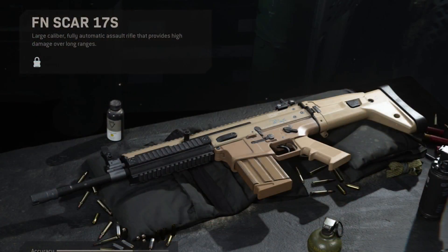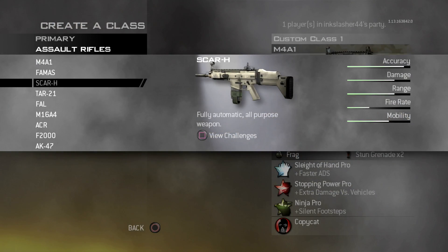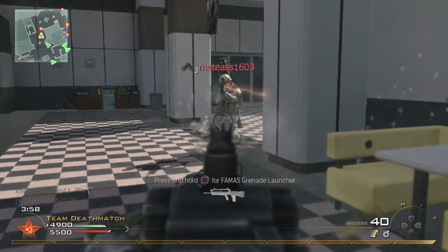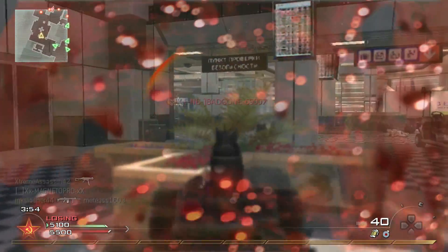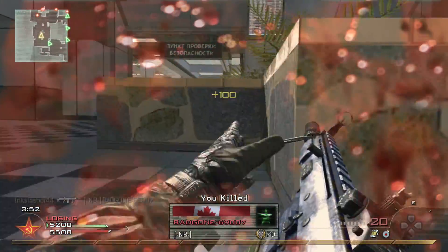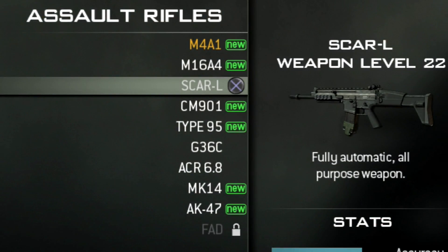The final assault rifle we couldn't use in Modern Warfare was the FN SCAR-17S. This is a fan-favorite weapon — people always loved the SCAR — and its original version was in Modern Warfare 2 as the SCAR-H. It had a slow fire rate at 645 RPM, but dealt really high damage and relatively low recoil. It was also brought back in Modern Warfare 3, but not as the SCAR-H — rather, the SCAR-L.